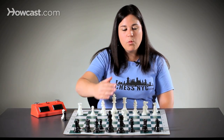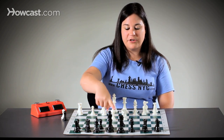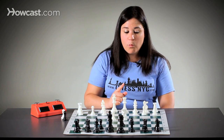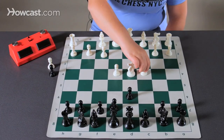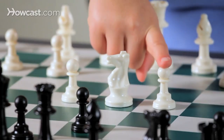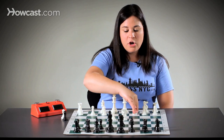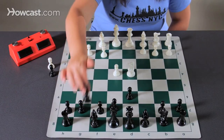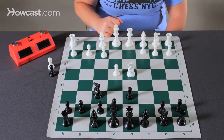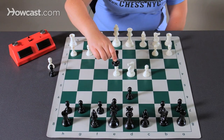Then white takes back. We notice that white seems to have a little bit of an advantage here because they have their knight in the center and a pawn in the center. We want to stop white from playing c4, which is called the Maroczy Bind, and stop them from really controlling a lot of the center. In order to do that, we play knight f6, attacking the e4 pawn. Therefore, white can now not play c4 because then we can take the e4 pawn.